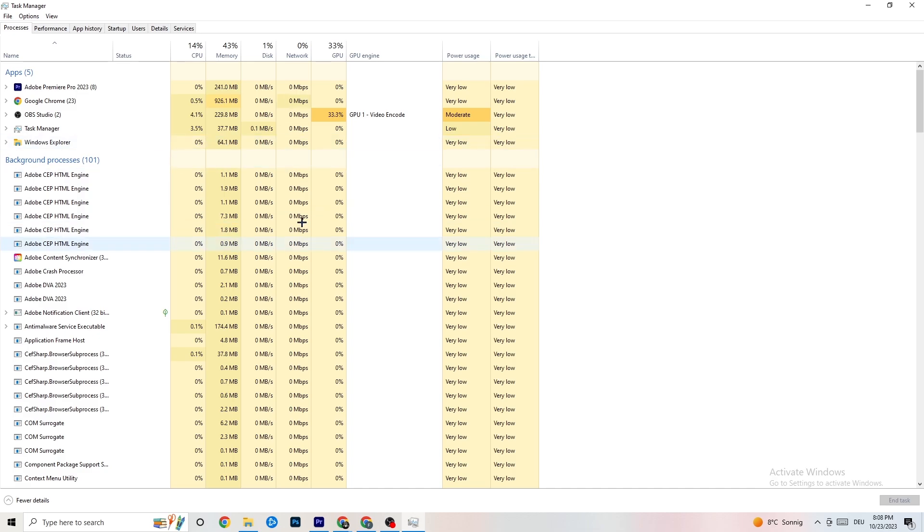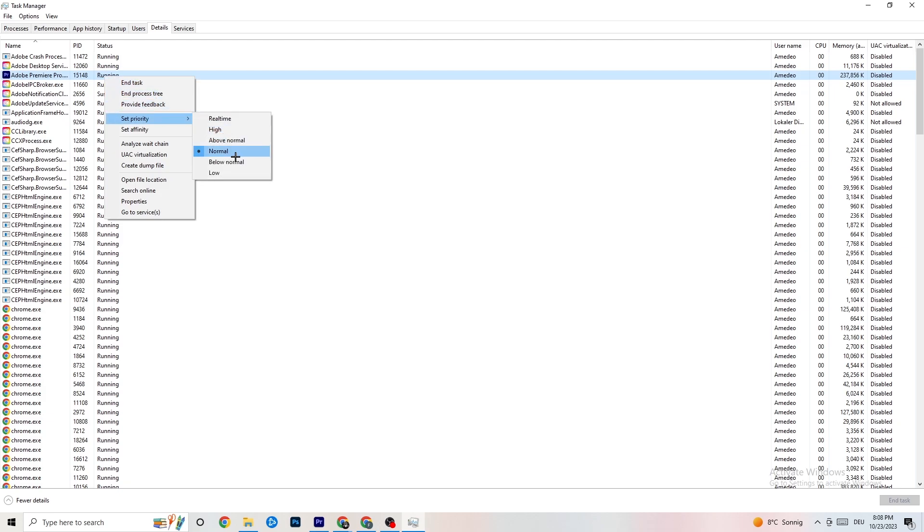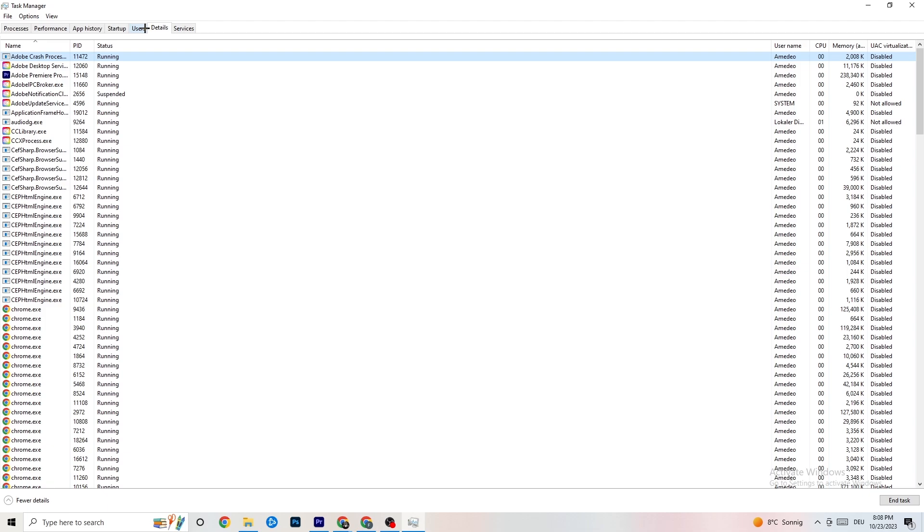Go to the 'Details' tab in the top left area of Task Manager. Search for your game — I haven't started it right now, but do the same thing I'm doing with Adobe Premiere Pro as an example. Right-click the process, hit 'Set Priority', and change it from Normal to either High or Real-time. Test which one works better for you, then hit Apply and exit.